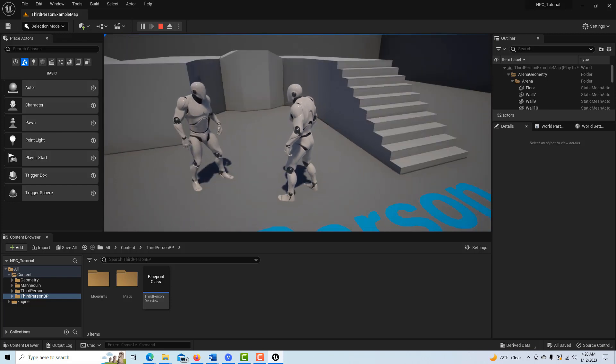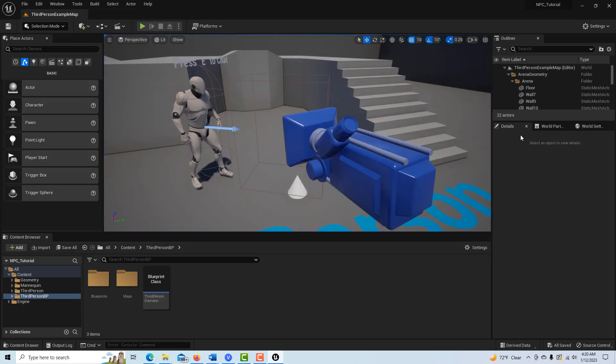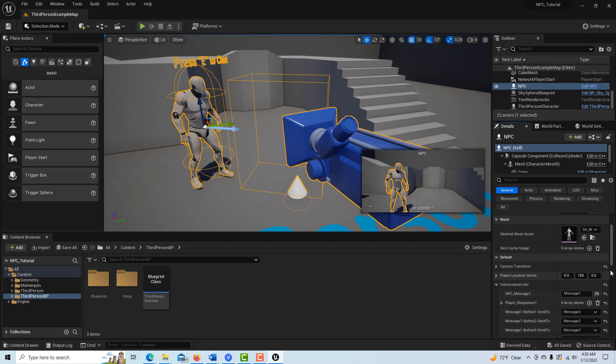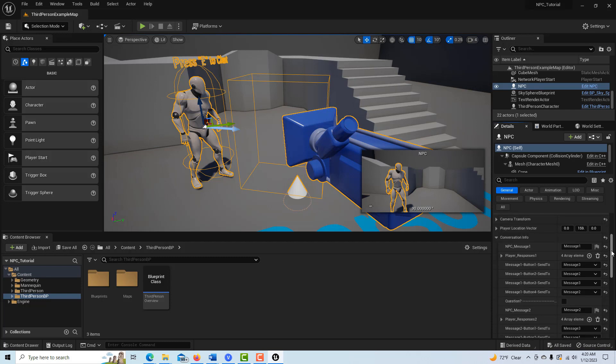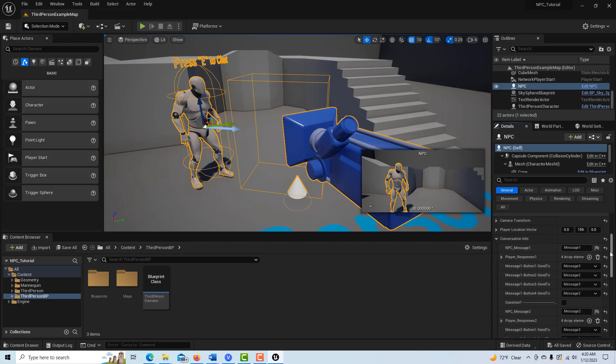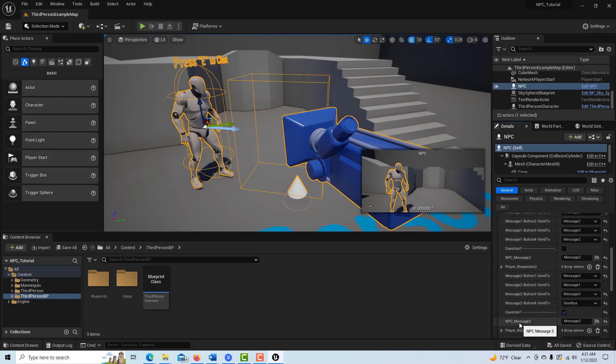Basically, let me escape out of this. Once you get your mind around this part, let's go to the NPC — he's right here. If you come over here under the Details panel you'll find this thing that says 'Conversation Info,' and this is basically the part that can be very confusing. Let's look at this and break it down.